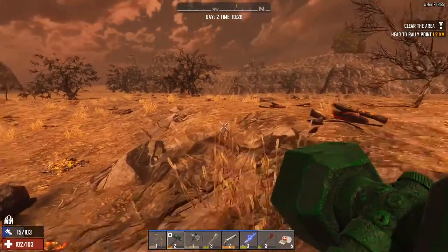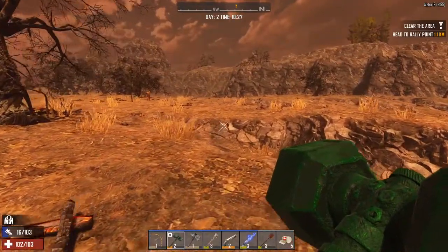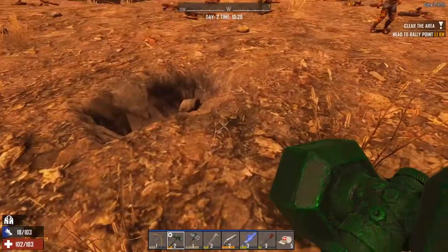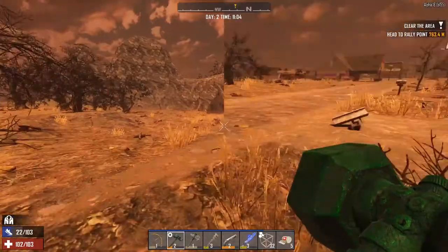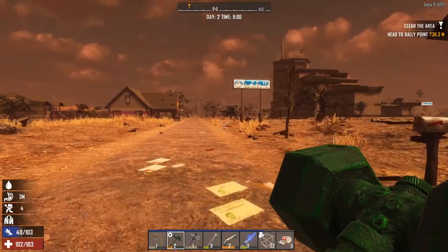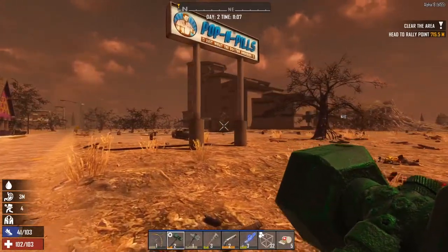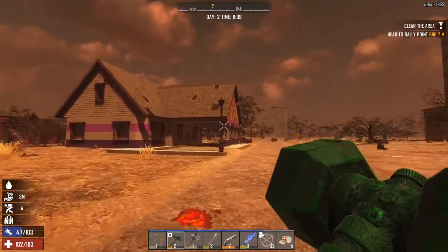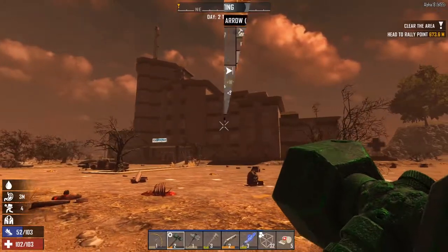Maybe I should go do this clear zombies quest first and then we'll save ourselves going twice — yeah, let's do that. My stamina is really low — I'm going to need to deal with that. Oh, it's a hospital — wow, cool. Definitely going to loot that place. I bet there's a million bandages in there — look at it, it's massive. That's a whole episode's worth right there.